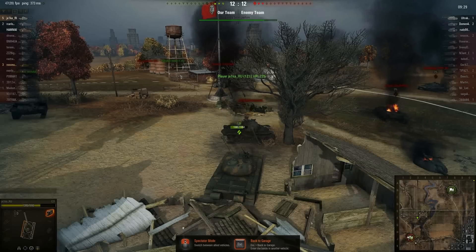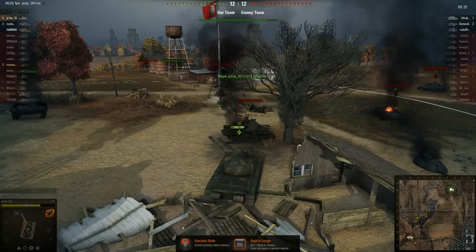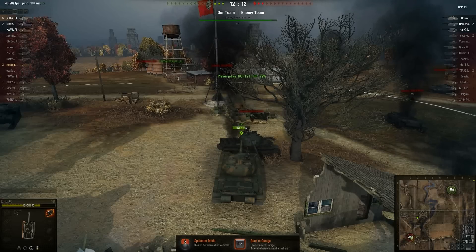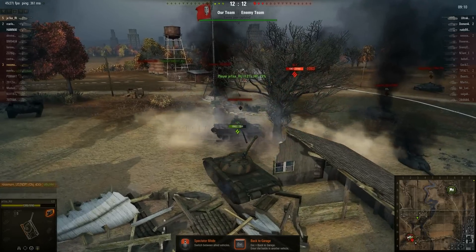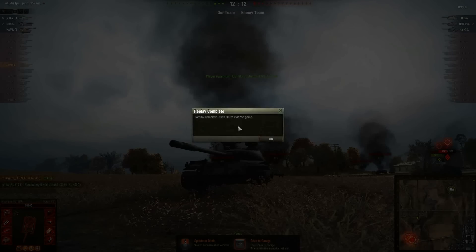I'm sure somebody else will be able to explain it better than me. R121, playing pretty smartly, uses a wreck as cover so he can't be reset by lucky shots or by guys driving like this. The IS-7 shoots and hits the track of the wreck in front of him. Not the best match, but not a bad one.